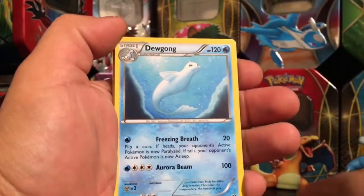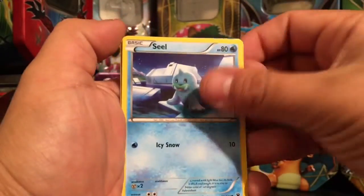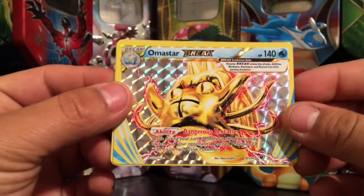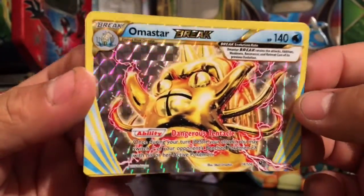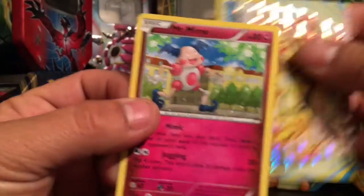Alakazam, Fletchling, Deerling, Carbink, Fennekin, another Seel, Diglett, and we have an Amaura Omnisour Break card — looks very very nice, I love the artwork on this one, number 19 out of 124. And for our rare card is going to be a Mr. Mime non-holo.